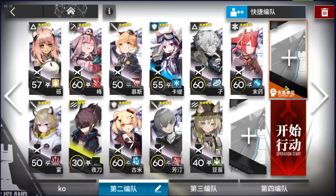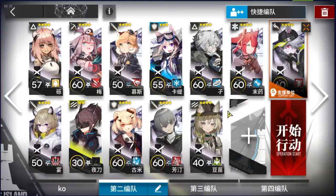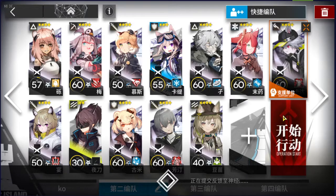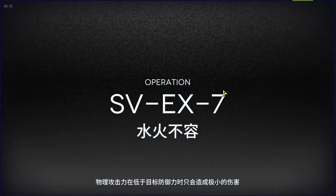Welcome to SVEX7. Here's my squad comp. I'm just borrowing Click because my own Click is E2, so I don't want to use it. Beanstalk is here to stall the chunky boys and group up so our weak defender can stall all the chunky boys up top. It'll make sense once I show.